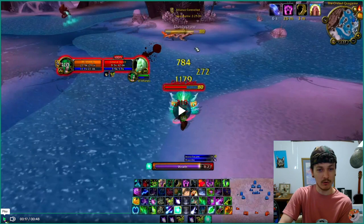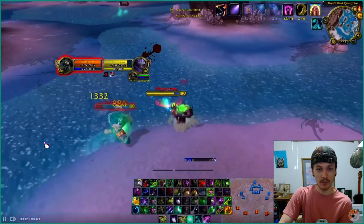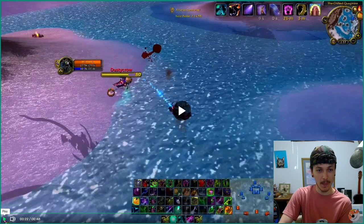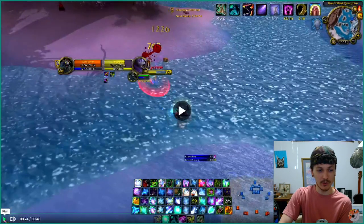So the first thing I do is switch to Boomkin form for the extra armor, and then I put a Faerie Fire on him immediately — no timing between the GCDs at all. Next I get an Insect Swarm on him, start getting dots up, the Moonfire follows up. But he does something — he's in combat or something — he does something to drop target, and I retarget.